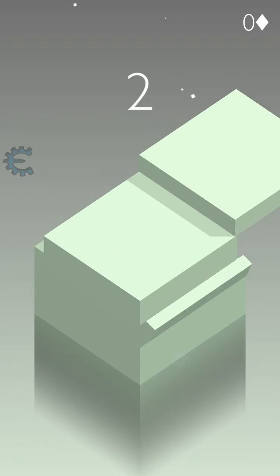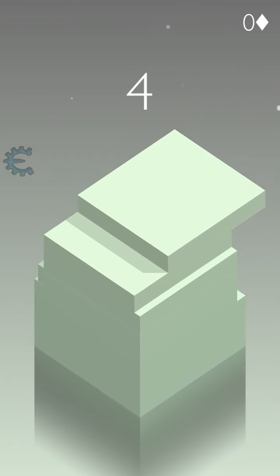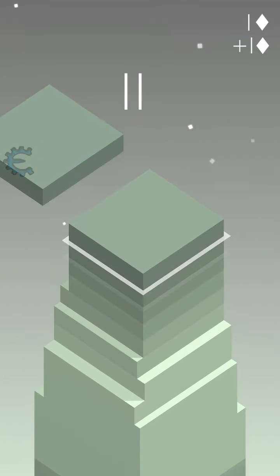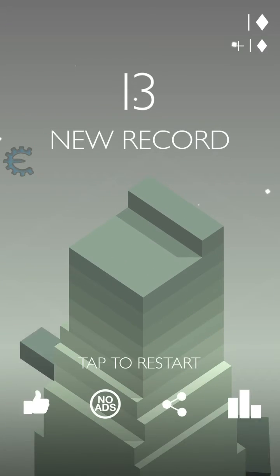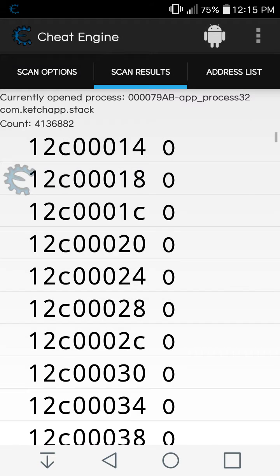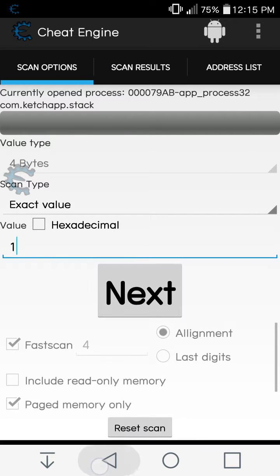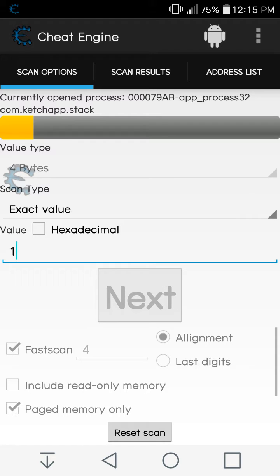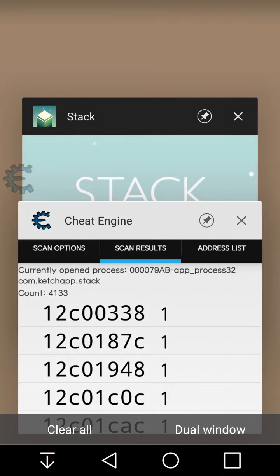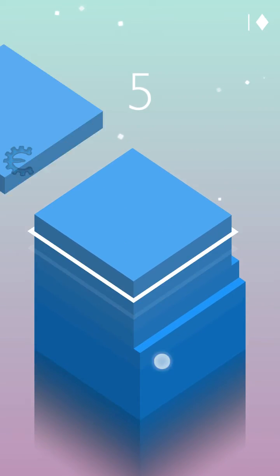Let's play. I've got one diamond over here. As you can see I have one diamond, and now I'm going to change my value to one and run the next scan. Now I have four times one at thirty-three counts. I'm going to repeat the same step again but this time I'm going to get some more diamonds.